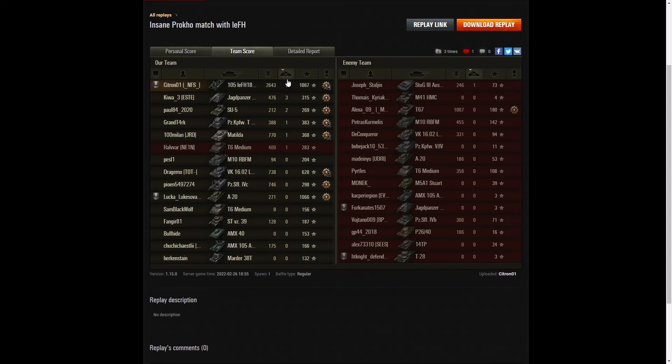When it came to kills, he had the highest number with seven. The enemy team only managed one kill in the entire game — it would have been a 15-0 wipeout. Three kills went to the Hetzer on our team, and two kills went to the SU-5. But most of the work was done by Citroen 01. If only his teammates had seen he was on seven kills, they might have left that Stug for the last shot — that would have given him the Radley Walters.